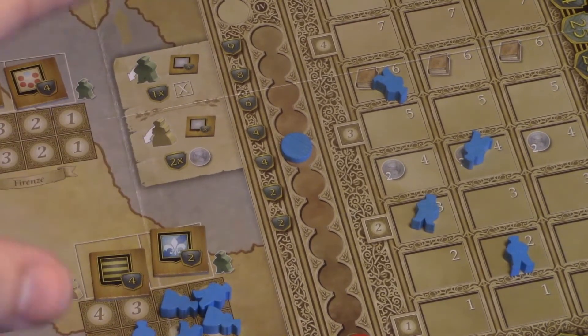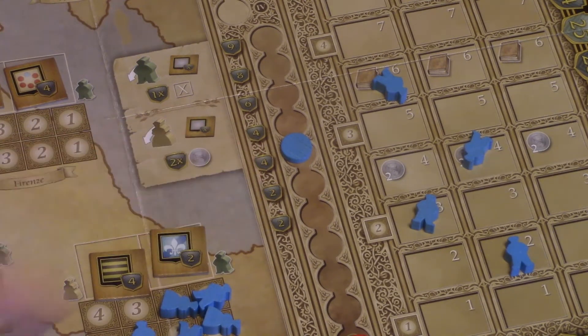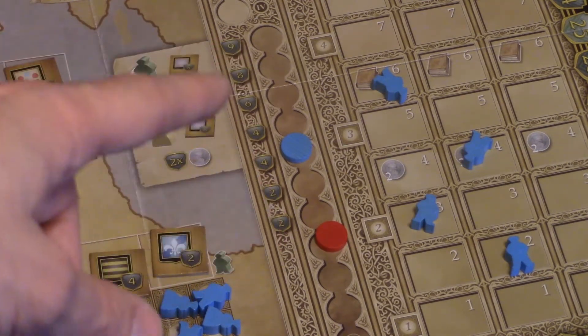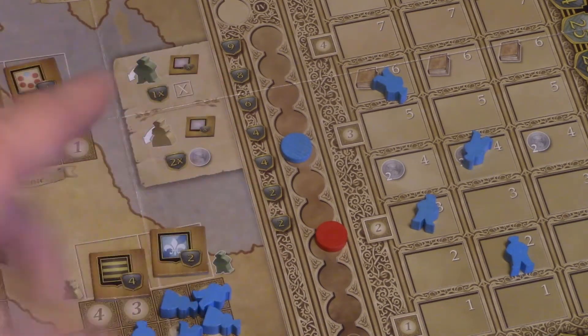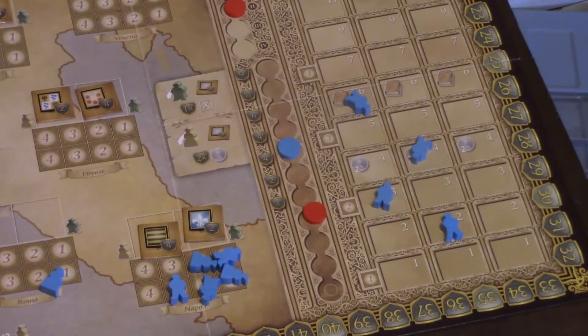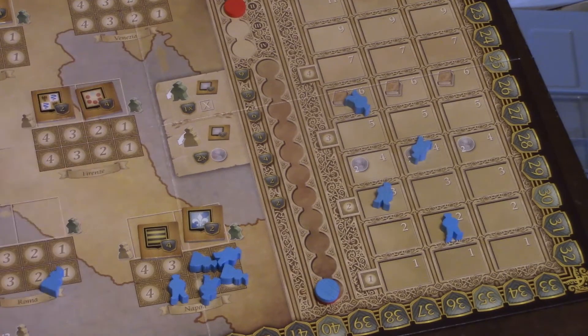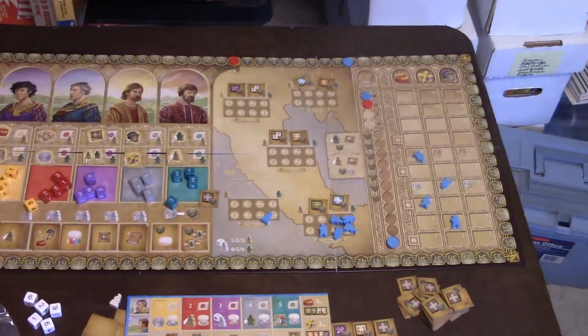On the initiative track, at the end of every round, whoever is highest gets first place — and you also earn victory points depending on how high you are, every round. After each round, everyone resets back to the bottom of the initiative track and climbs again. At the end of the game, you add up all your ending points, and whoever has the most victory points wins.